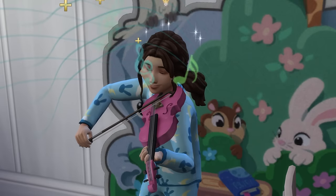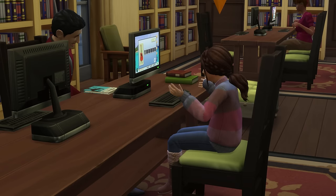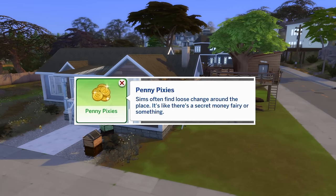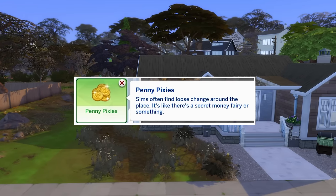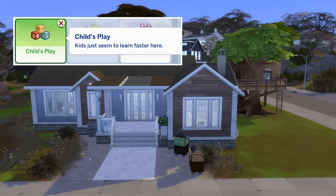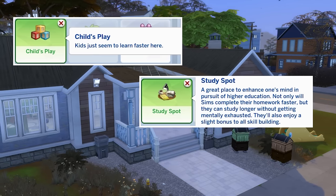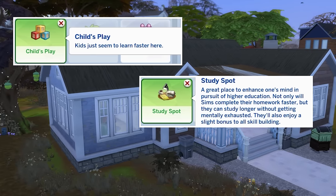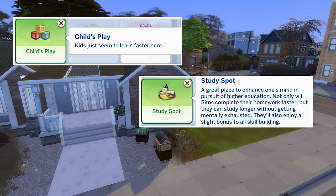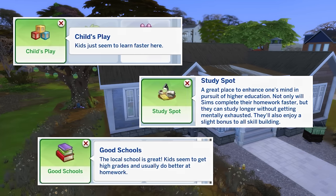While the increased skill gain from the top-notch toddler trait would help, I would need much more. I started with a quick win: lot traits. Penny Pixies had been average at best in earning money, so I was more than happy to part ways. In its place, I added both Child's Play and the Study Spot lot trait, both of which would help to increase skill gain, and the latter would also help Tina complete her homework faster. The final lot trait I added was Good Schools, which would make achieving a higher grade a little bit easier.